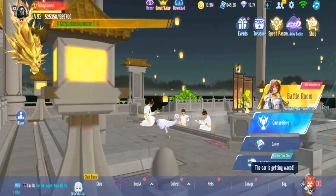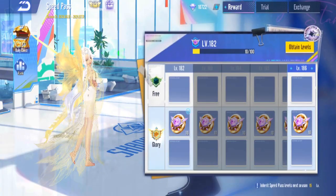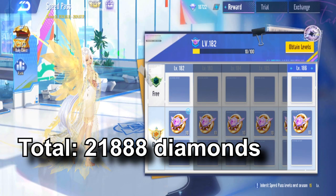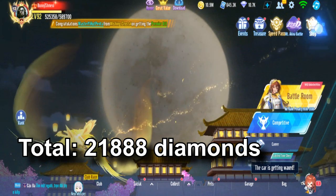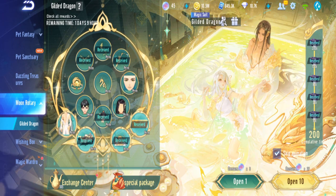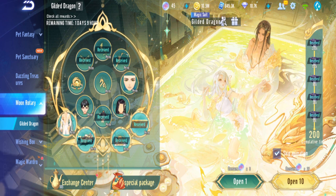Total diamonds spent — that is exactly like Dazzling Treasure. Looking at Speed Pass, we have 10,000 left from 32,000-something, so that's about 20,000+ spent. Oh my gosh. Now — the male outfit, Moon Rotary. We need to check what the male version is still missing.